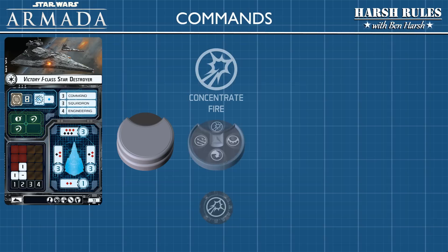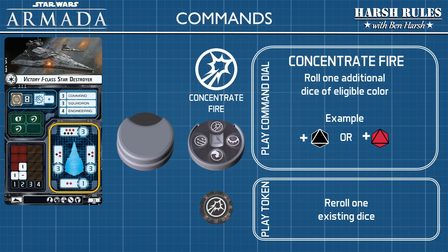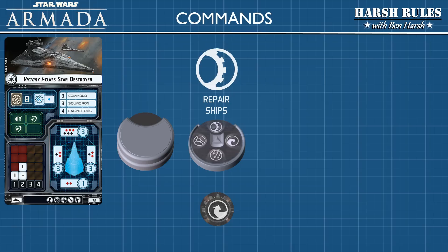Now let's say a Concentrate Fire command was played instead. With a Concentrate Fire dial, you can roll one additional dice of an eligible color — eligible dice colors are determined by the gun emplacements in the hull section being fired from, corresponding to the colored diamonds on the ship card. However, if the player banks a Concentrate Fire token instead, they may only reroll one of their existing dice. Now let's say the command was to repair ships.